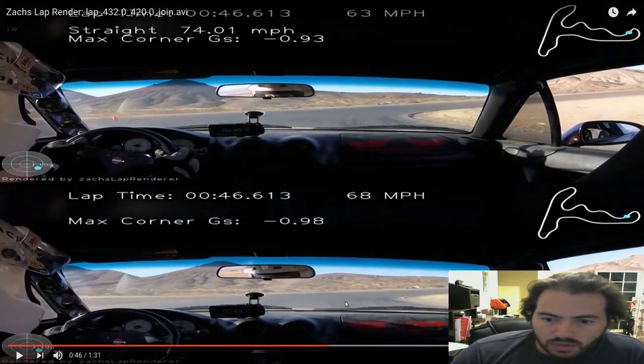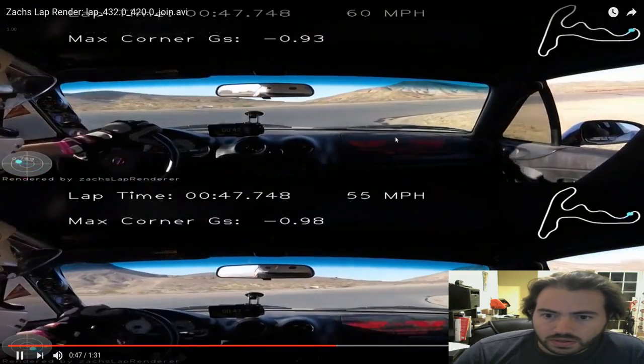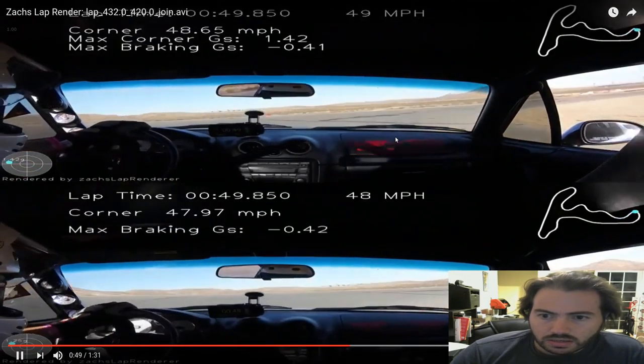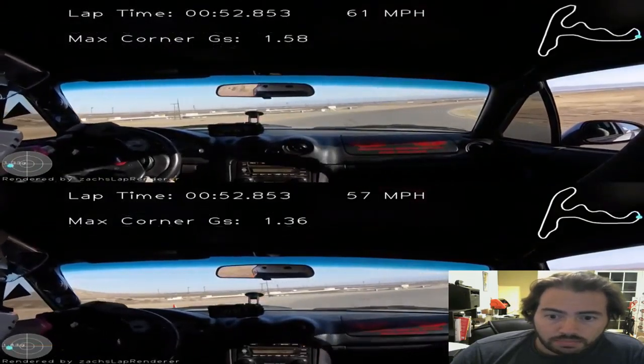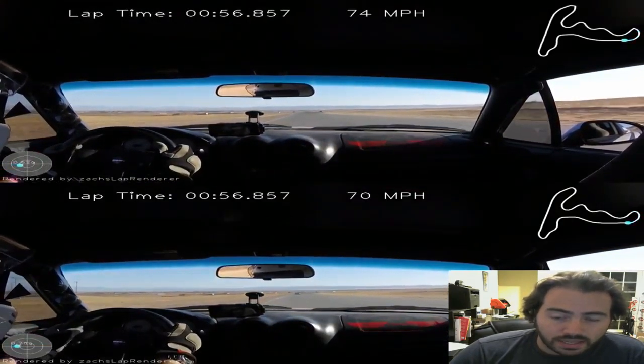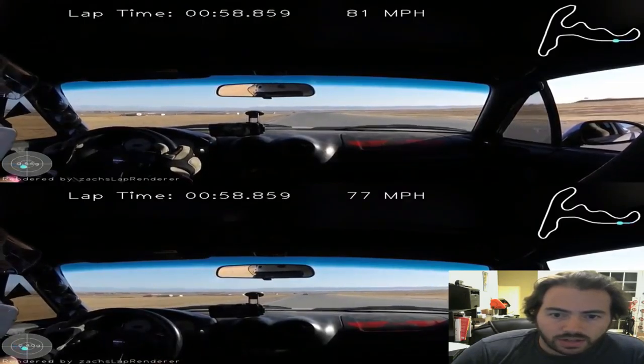As we brake into the bowl, we're now clearly a few feet ahead on the top over the bottom. We get towards that apex cone — just past it on the top, but still 10 feet from it on the bottom. So we've made up a whole bunch of ground at this point — probably a tenth or two at least, maybe more. And there's a pretty big speed differential here, so we exit the bowl significantly better in the faster lap.